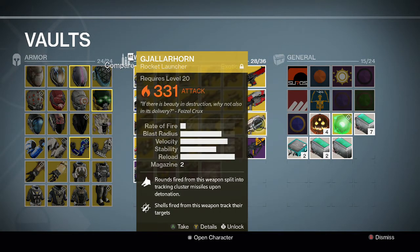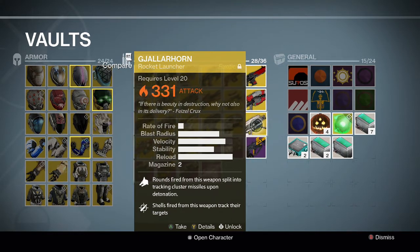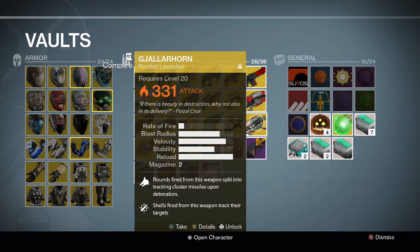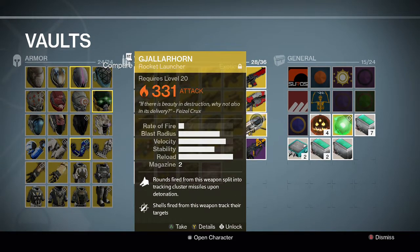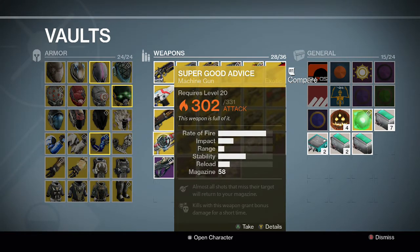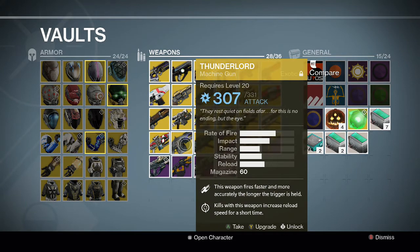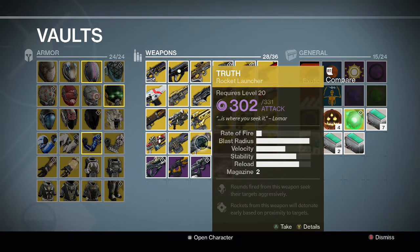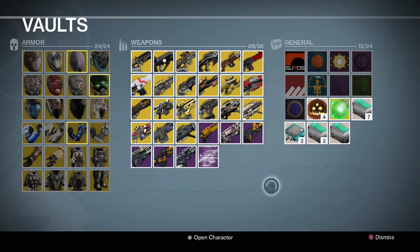And then we have the Gjallarhorn, the most sought-after exotic in the game right now. Really good gun overall — everyone knows this. I was really lucky getting it pretty early on; I got it before Dark Below in a Nightfall, maybe a couple weeks after I got my Icebreaker. So I was really lucky early on from Nightfall rewards. For the rest of the heavies, we have Super Good Advice, another exotic bounty, and Thunderlord, which I received in a Nightfall several weeks back. And finally the Truth Rocket Launcher, which I got from this past week's Crota raid — completing all the exotics in the game.